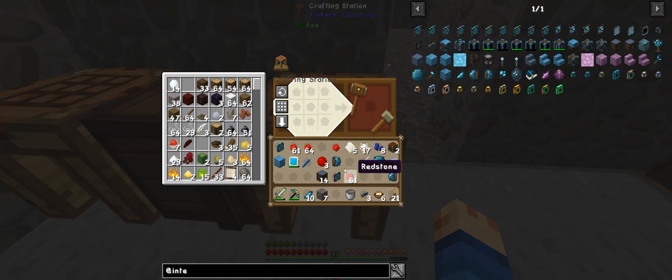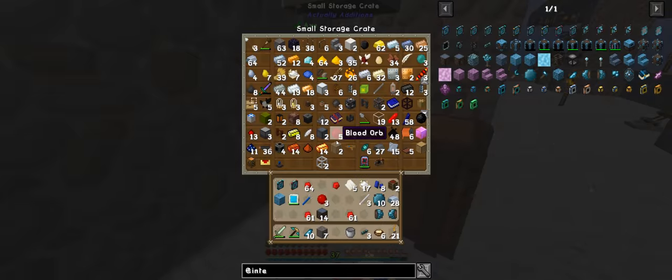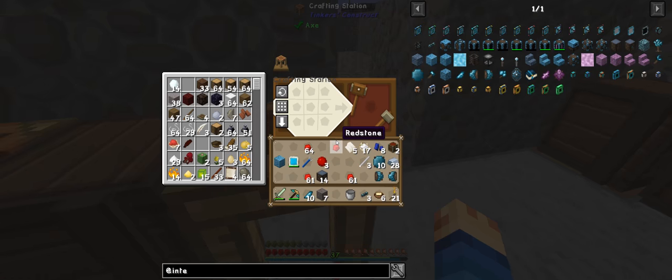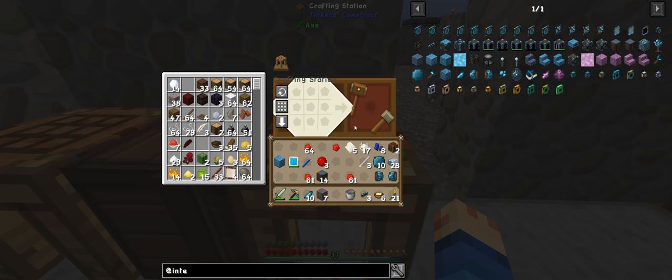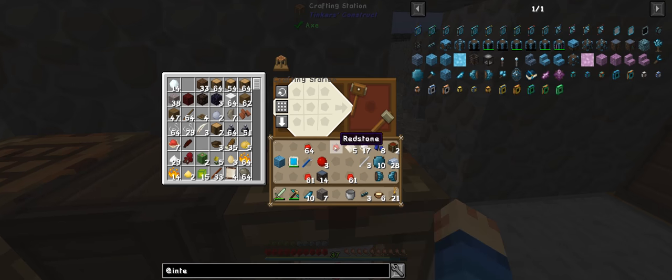I am down to my inputs and outputs because I actually did two extra ones which I did not need, which has upset me a little - not much, just a little. I'll just go make some more redstone. I could use integrated dynamics to actually set up signals to send and receive. We'll have a look at that later when I'm a little bit more comfortable with this.